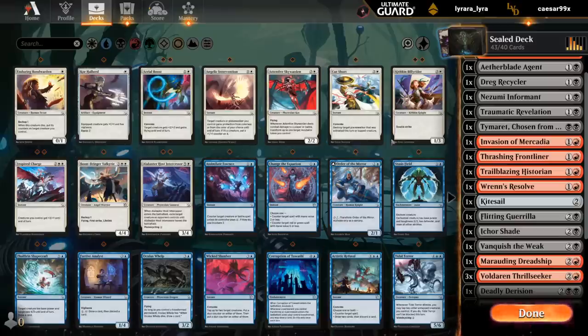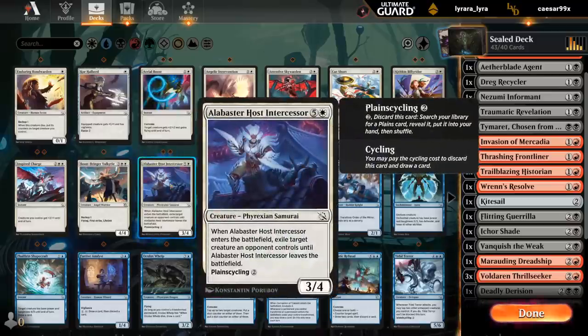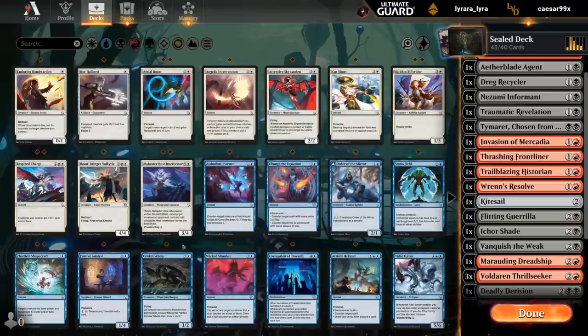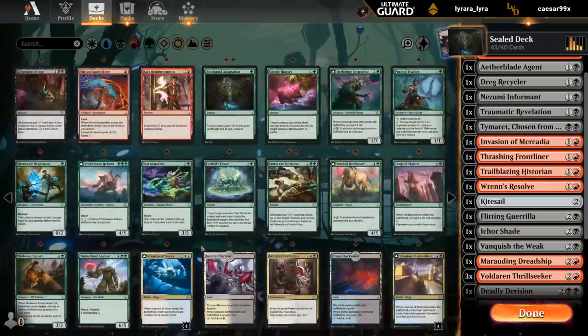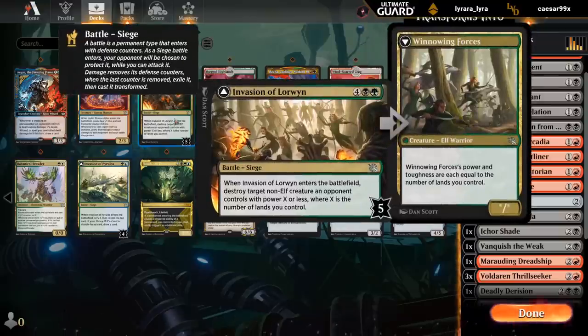So just double-checking that we're not leaving out anything too amazing. The Valkyrie, definitely a good one. And the two Intercessors in white. Don't think blue is all that great. And green also seems like something we can go without. Could maybe consider splashing Invasion of Lorwyn off a rugged Highlands, but I don't think we need it.